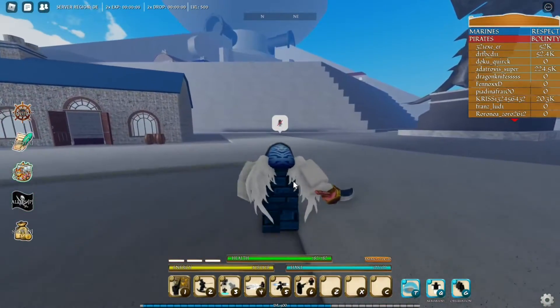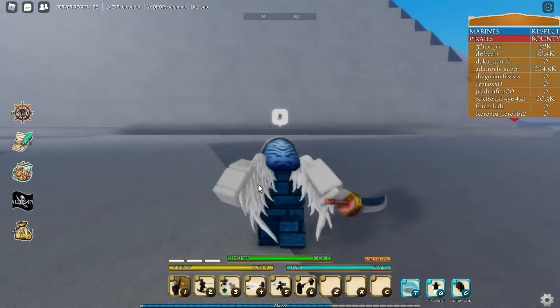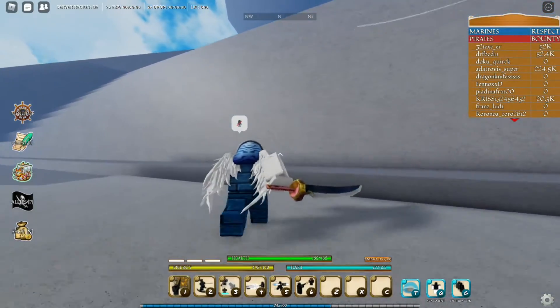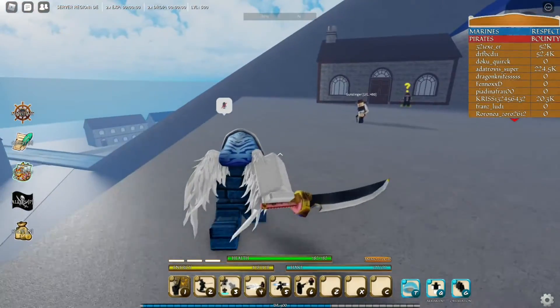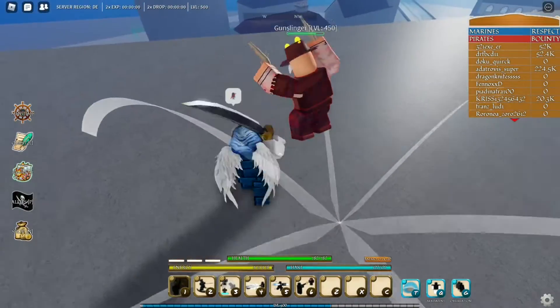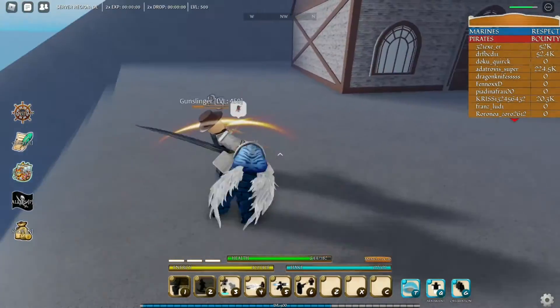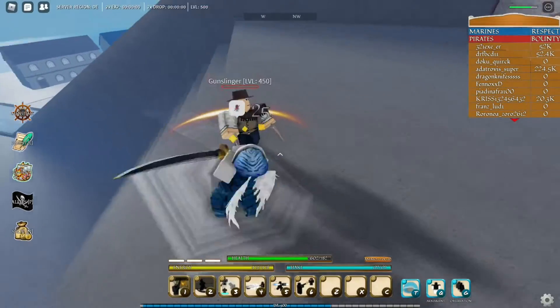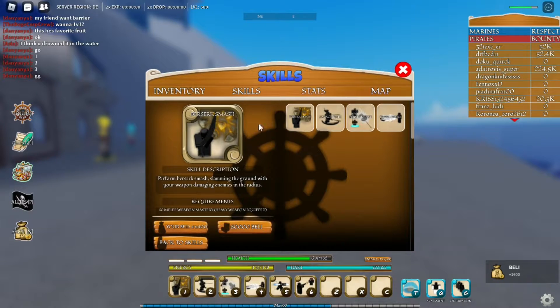The first one is Berserk Smash. We just smash the ground and hopefully get a kill. We find our opponent right over here, click one, and there you go — that was the Berserk Smash. Pretty useful if I say so myself, because you just dealt huge damage and it stuns them.